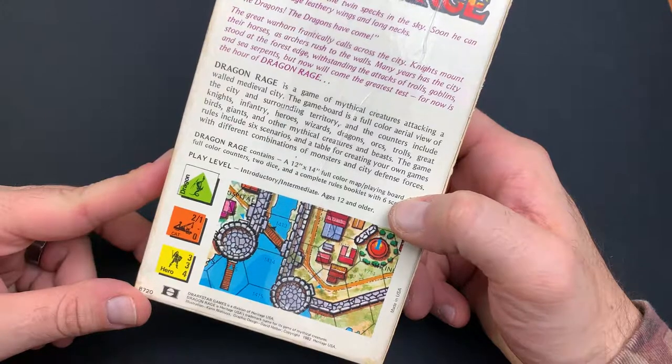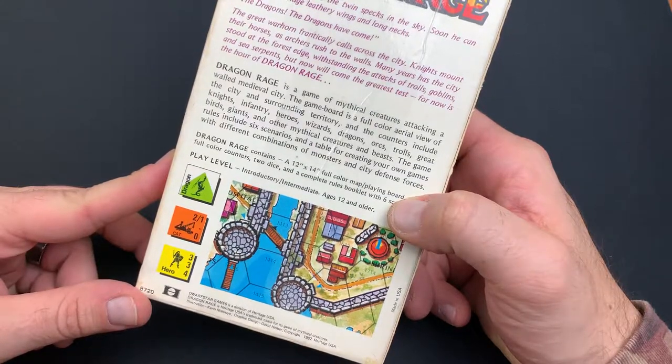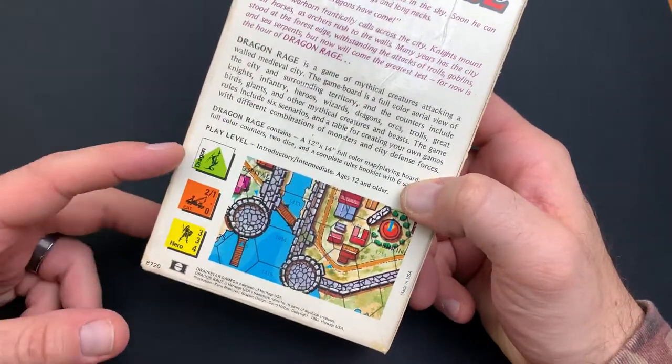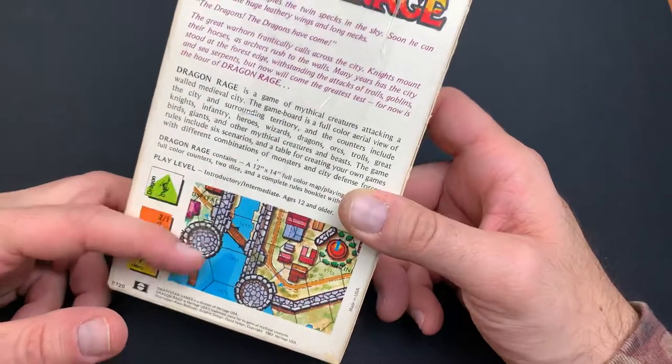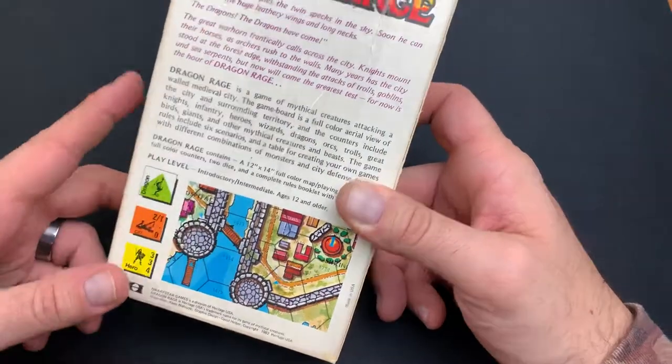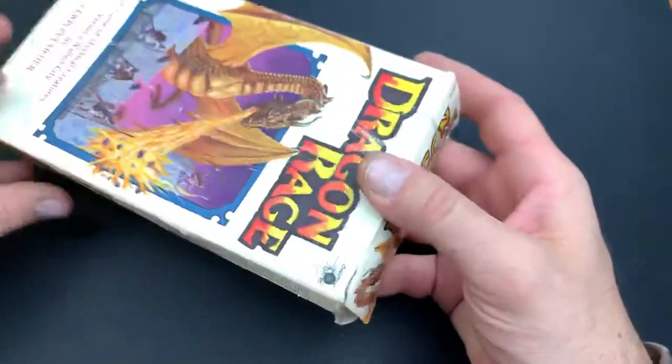It seems pretty complex for a 12 year old, but it's definitely a different caliber compared to games they have nowadays. I think this is a different caliber game and I wish games were a little more intricate like this. Here are some variations of the tokens they're talking about inside, and here's a sample portion of the map itself.